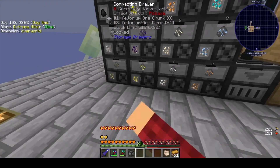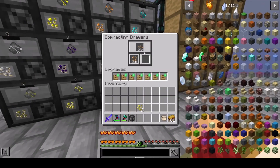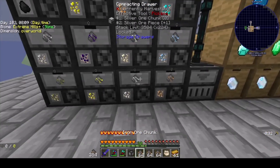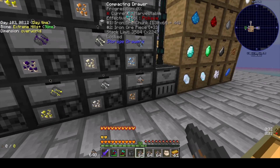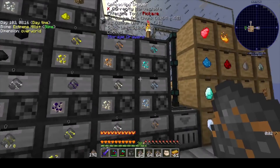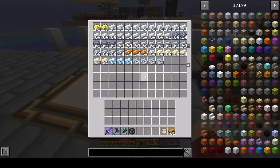The iron here — we have 9,000 iron ore chunks. And that's not counting everything I've already smelted, pulled out, and transferred. It's ridiculous.